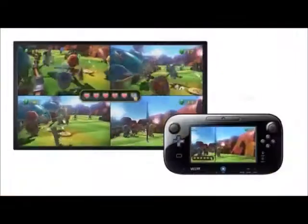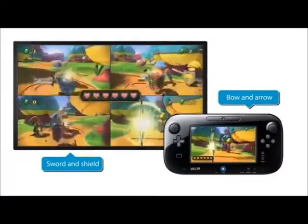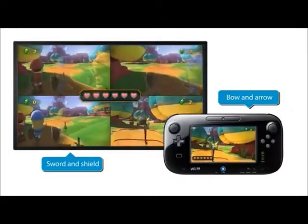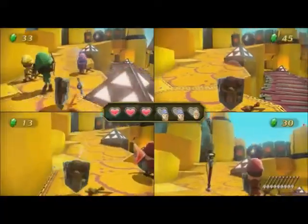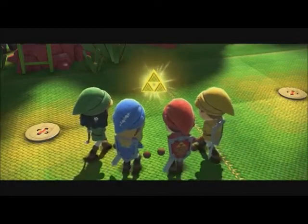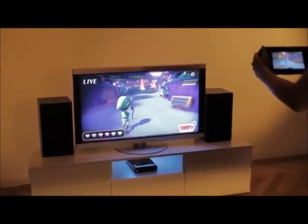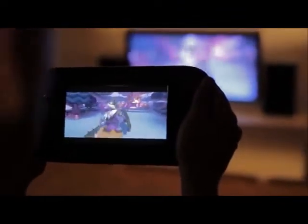I'd also like to talk about the Legend of Zelda Battle Quest. We already showed the Multiplayer Battle Quest mode at E3. In this mode, players choose to use a bow and arrow or a sword and shield, and battle through a beautiful fabric-style world facing famous enemies from the series. In Battle Quest mode, there are nine stages, and once you finish them all, you can unlock hidden stages too. You can also play solo using either the Wii U Gamepad or Wii Remote Plus, and single player is very challenging.